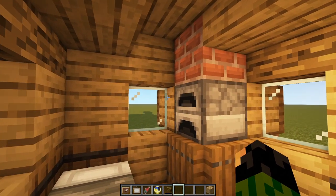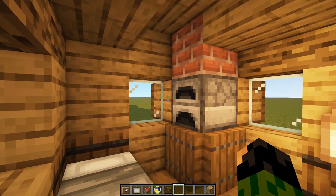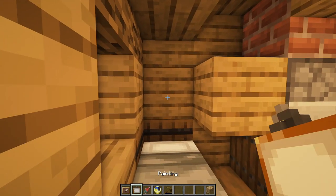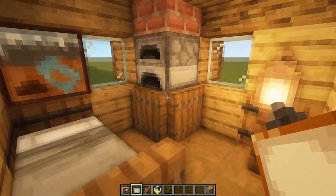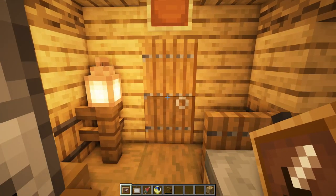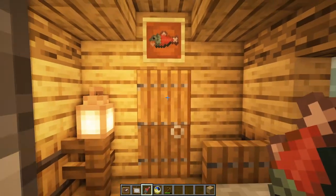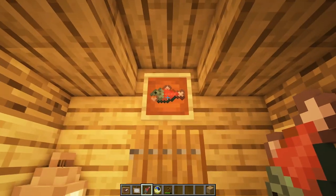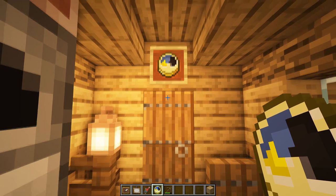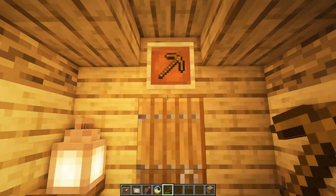I've just got two final finishing touches for you to add in. The first is a painting on this block here — we need to grab a temporary block to place beside it so we can keep it one wide, put the picture down, and then get rid of the temporary block. The final thing is to add an item frame above our doorway. Maybe you went fishing on one of your first days and caught a salmon — you could hang that up as a fish plaque, or maybe a clock, although that is quite expensive. It does look pretty nice though.